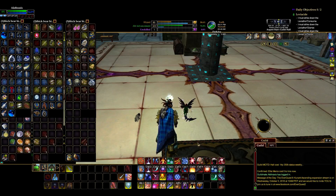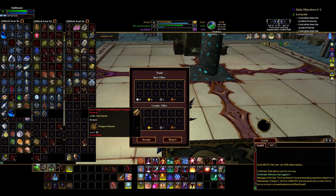Without further ado, this is the recipe. You get the recipe from the little gnome guy — he's all like, "I'm not dumb enough to do this, so you find someone else."